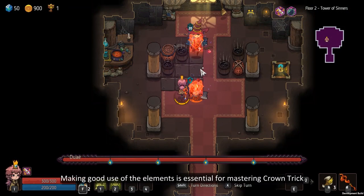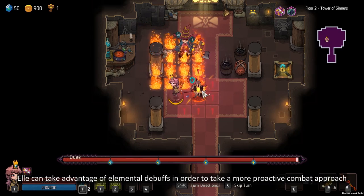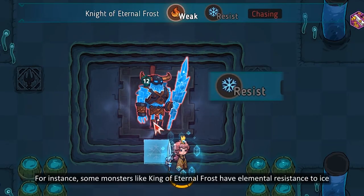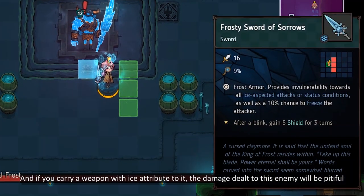Making good use of the elements is essential for mastering Crown Trick. Players can take advantage of elemental debuffs in order to make a more proactive combat approach. For instance, some monsters like King of Eternal Frost have elemental resistance to ice, and if you carry a weapon with an ice attribute, the damage dealt to this enemy will be pitiful.